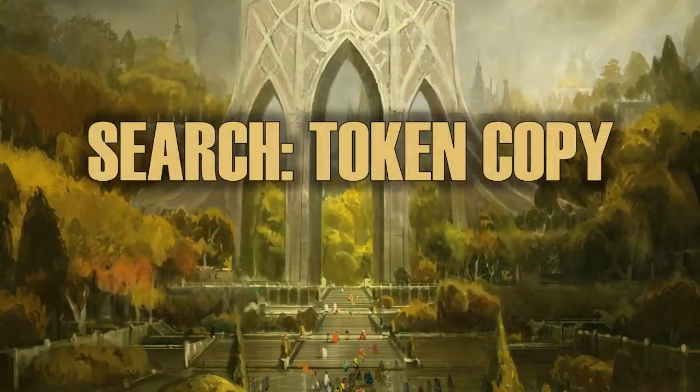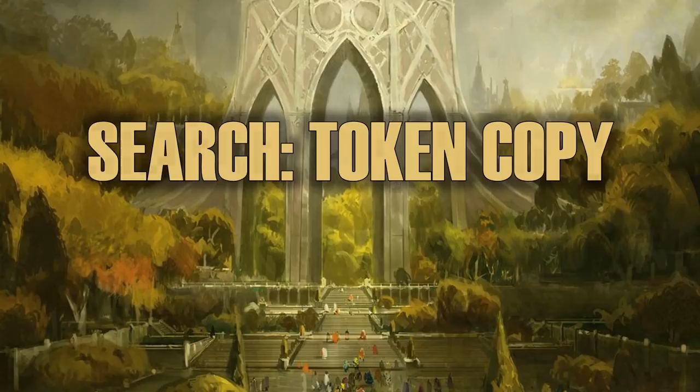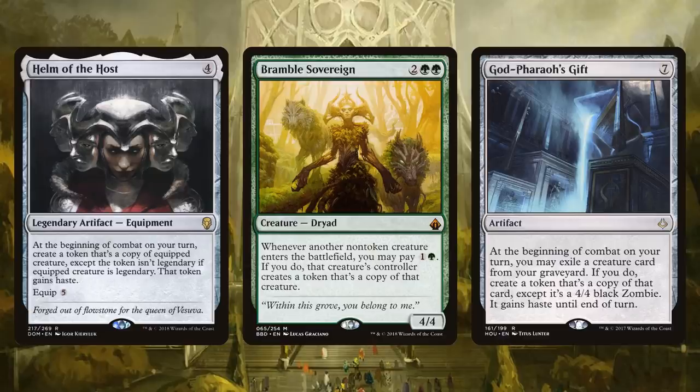Let's talk about what this deck is going to be about - and the title of this category is 'A Search.' The search is Oracle text token copy. Let's look at the ways we can make tokens out of any card we want. Starting off, we have Helm of the Host, Bramble Sovereign, and God-Pharaoh's Gift. All of these create tokens - not just of 5/5 boring worms or soldiers or angels, but of Armada Wurms, of great Selesnya cards with huge impact. Helm of the Host produces a new one every single turn, Bramble Sovereign doubles them when you cast them, and God-Pharaoh's Gift gives 4/4 copies if they end up in your graveyard. I would 100% rather populate a 4/4 Wood Elf than a 5/5 Worm with Trample.